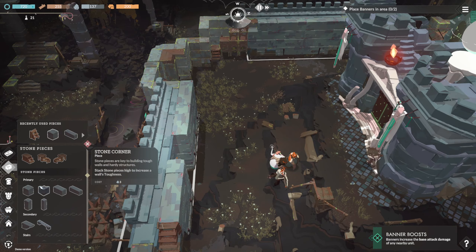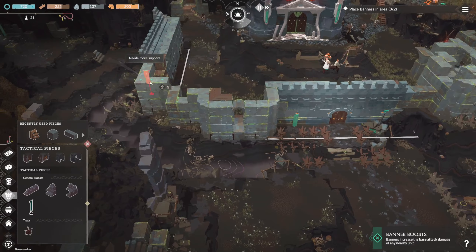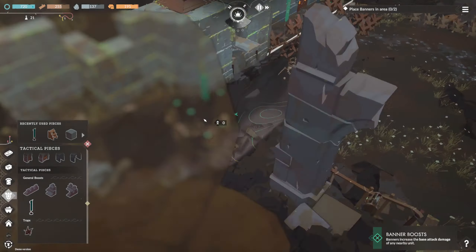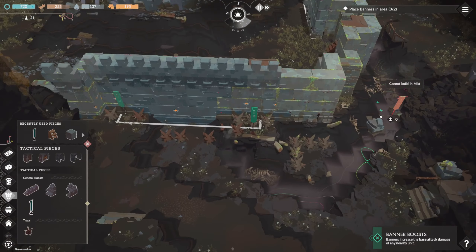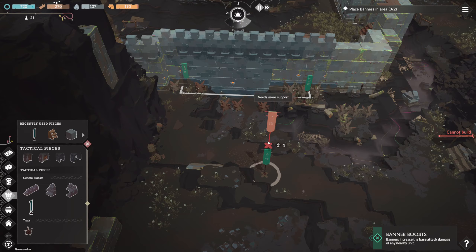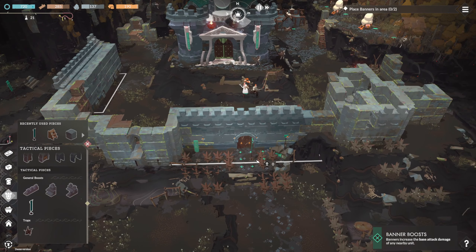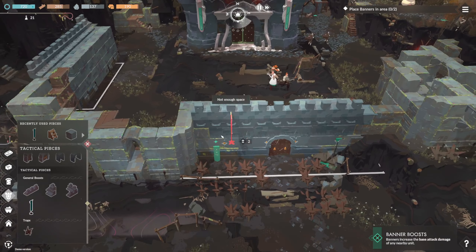Place banners. Oh yeah, we need banners. People need to know that we like the color green, I guess — that's going to terrify them. It has to be in the area. I guess maybe they give some kind of benefit. Banners increase the base attack damage! Oh shit. Well, I like that. Maybe I should read the tooltips.